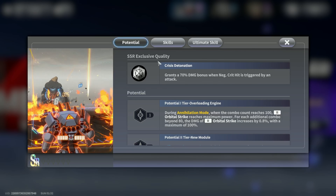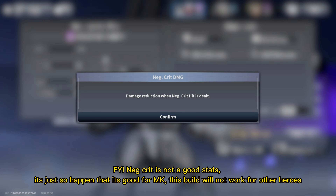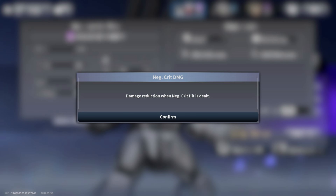All Assess heroes have their own unique passive. MK's passive grants him 70% damage bonus on Neg Crit. FYI, Neg Crit is not a good stat in general — it just so happens that it's good for MK. This build will not work for other heroes.